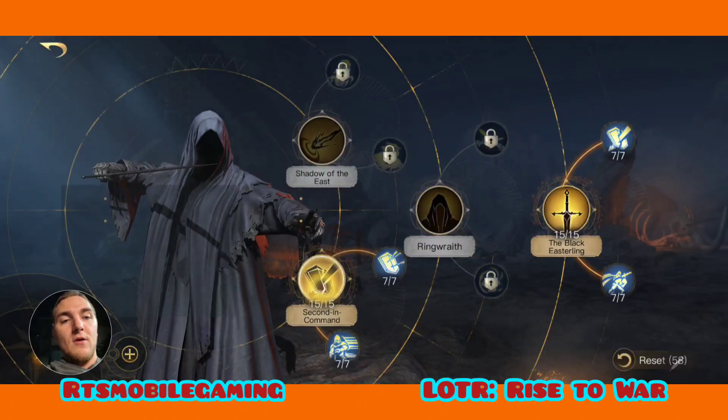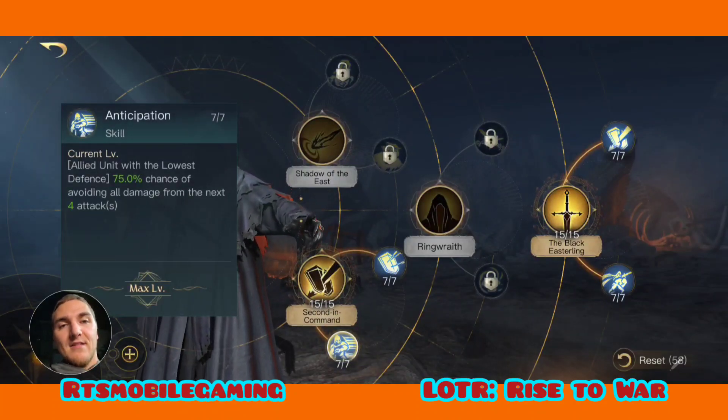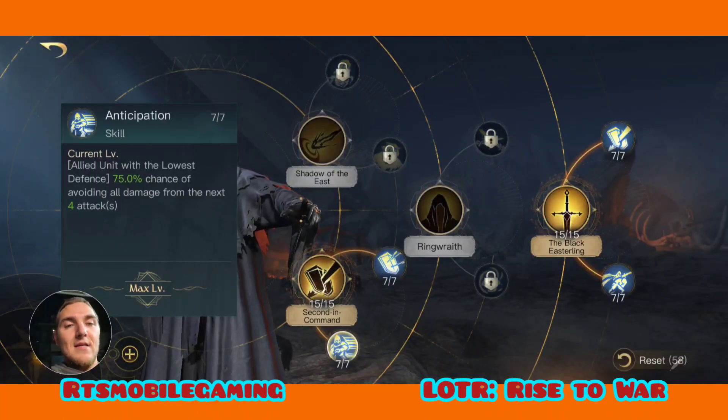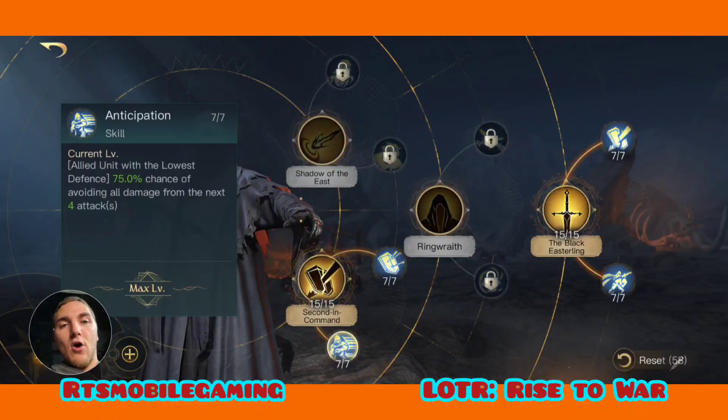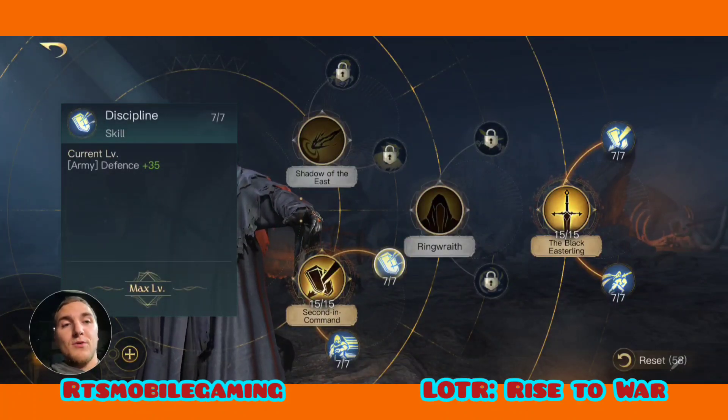What do these abilities do? Second in Command gives you 15% bonus damage. Anticipation gives you a 75% chance to dodge four attacks — since you only have one unit in your army this will affect that unit 75% of the time. It also gives 35% defense, which is great.